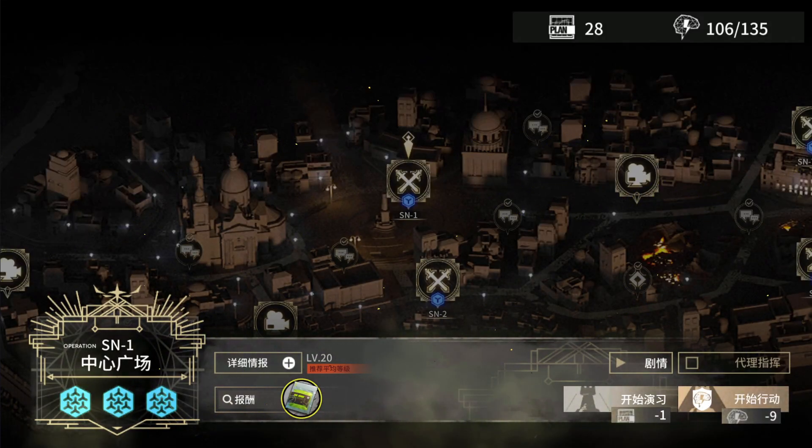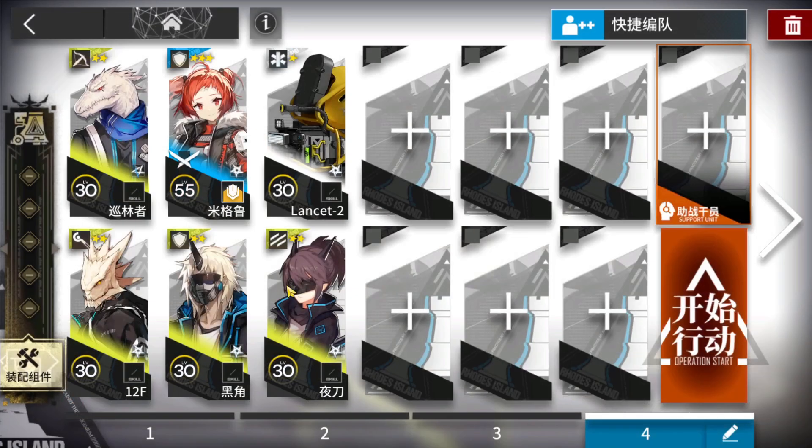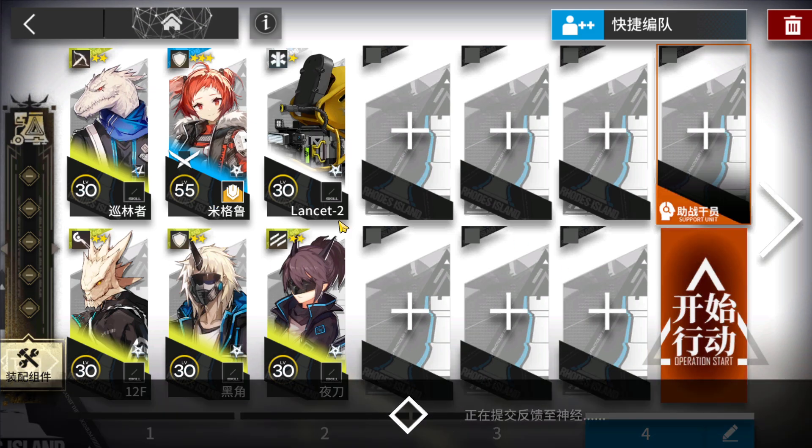All right, let's clear SN1. This stage is really really hard. All you need are just some defenders, some DPS, and a medic — that's all you need.